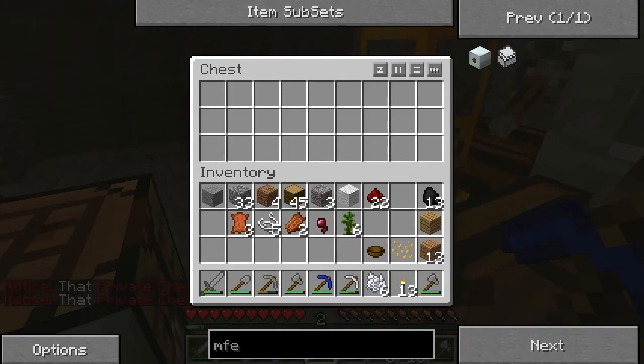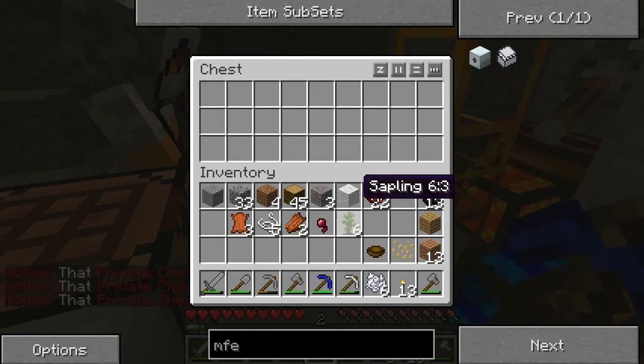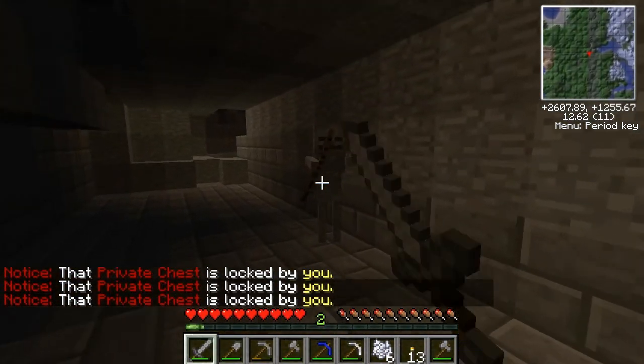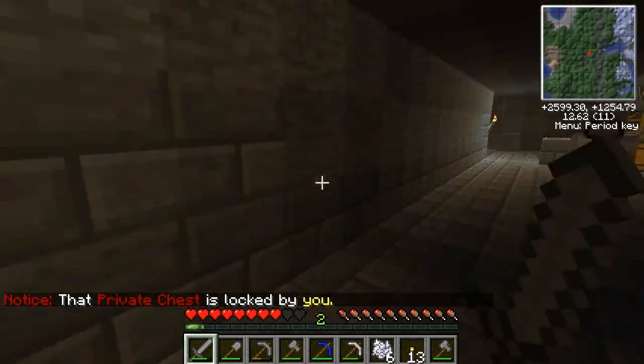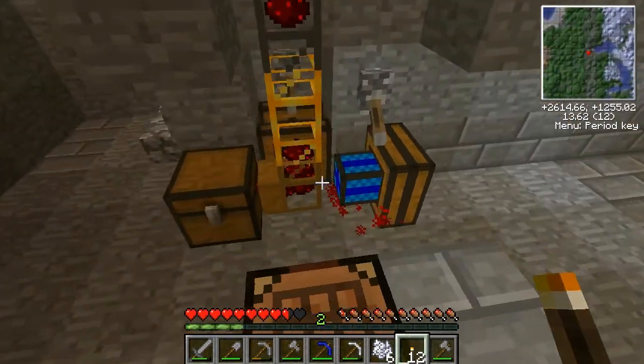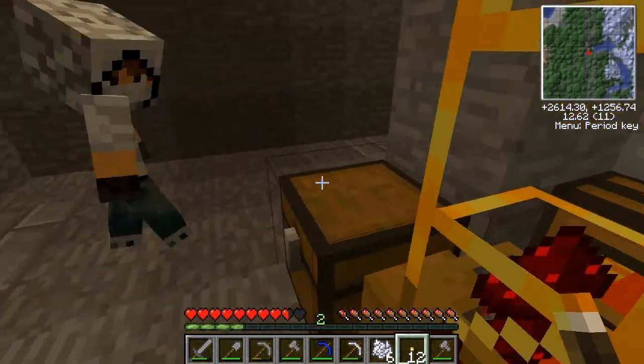Let me show you something - let's say I want to bring stuff upstairs. I'll put some redstone in here. Okay so you can see - oh we're gonna get attacked by a skeleton. I like when I'm demonstrating and it does this. See the redstone? See? It's getting pumped out.